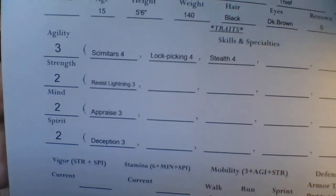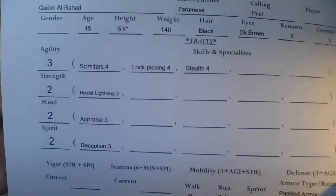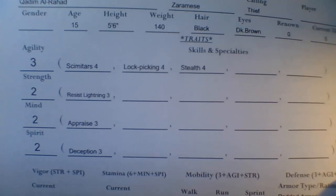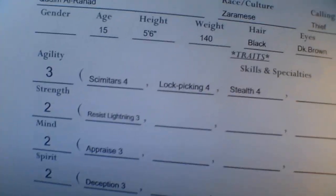Those numbers look low, but two is average, three is what's called an exceptional trait, and one would be a poor trait. Four is the highest you can get as a regular human without some weird blood talent. So generally speaking, four is the highest you can get, but you can't start with anything higher than a three.